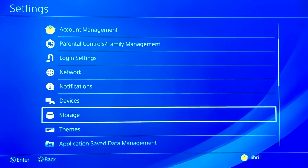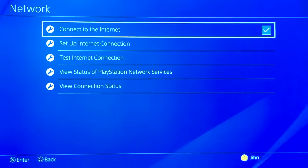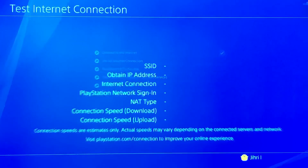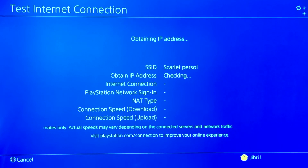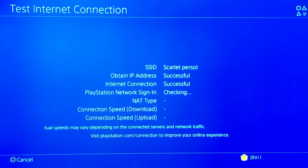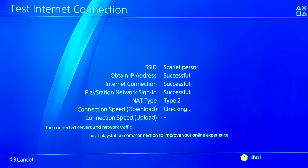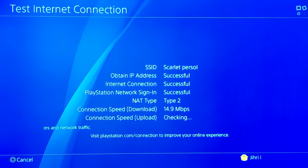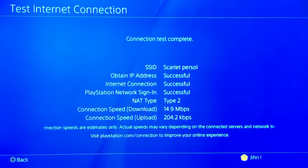Step number three: go to Network. This will help you with online games — it will increase your FPS in online games. The first thing you want to do is test your internet connection to check how good it is.